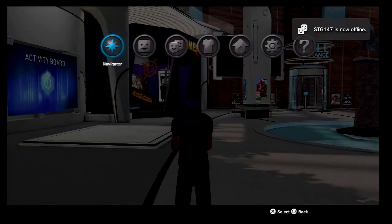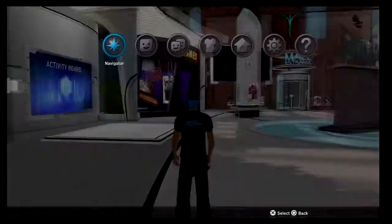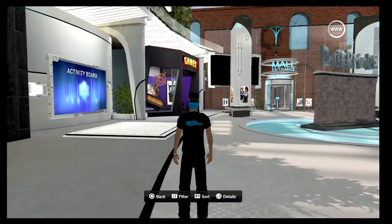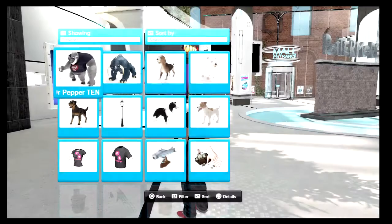Now it's time to see what you've won. You can find your prize in your inventory or activate it by looking in your rewards. There you'll find your new Dr. Pepper 10 Rhinocerilla Companion.